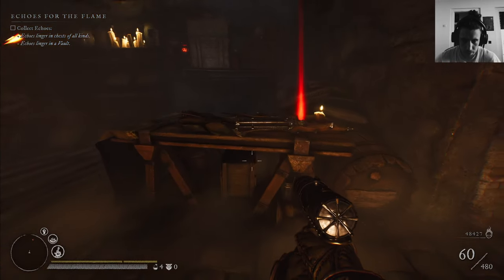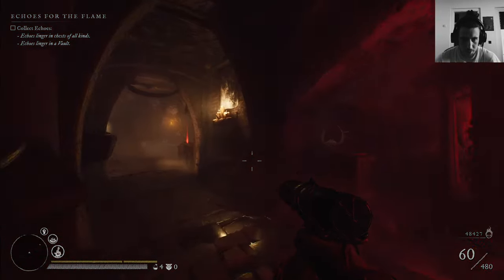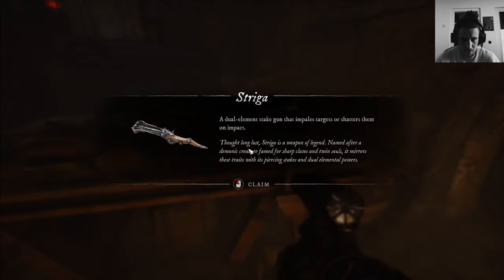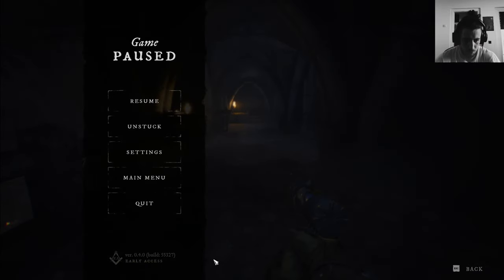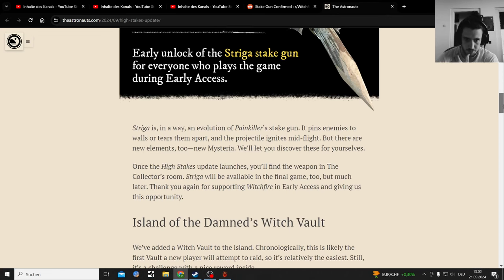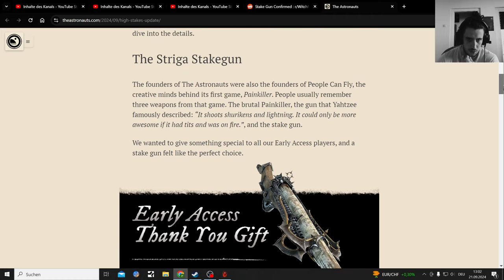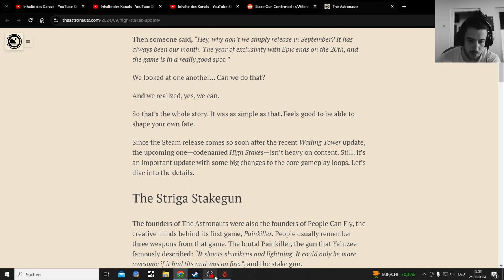There it is - the stake gun in the collector's room. Where he spawns normally - here or here - I can't go for that yet. That's the stake gun: a dual element stake gun that impairs targets or shatters them on impact. It's an early access gun, only people in early access get it from what I've seen on their page. Let's open that up right now - it's an early access thank you gift.